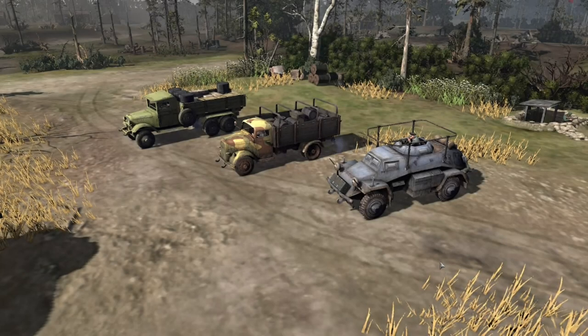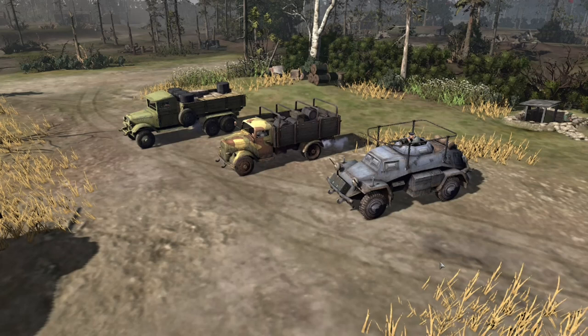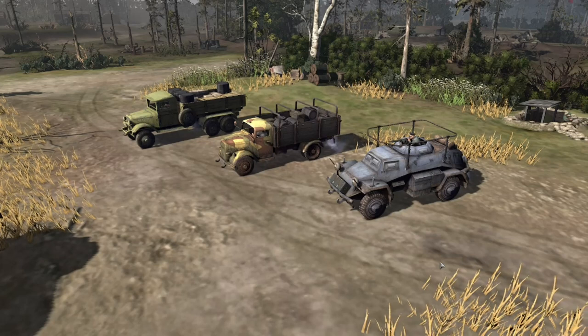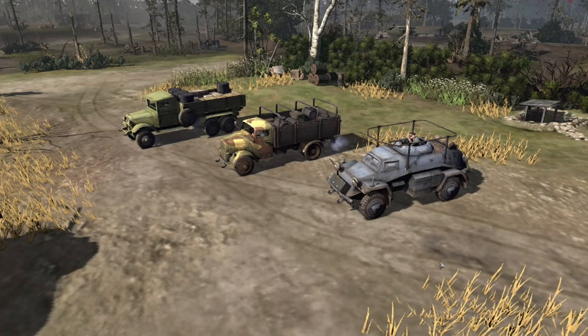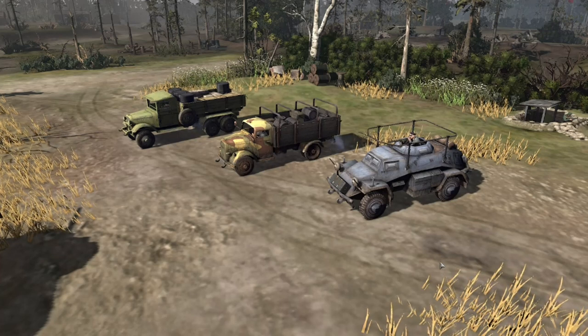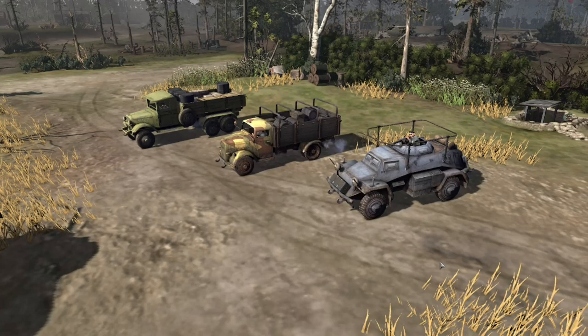Hey everybody, a quick tip video here. Today I want to talk about supply trucks and how you can spot them through the fog of war. There are three supply vehicles in the game: the Soviet ZYS truck, the Wehrmacht Opel Blitz, and the OKW 223 scout car.